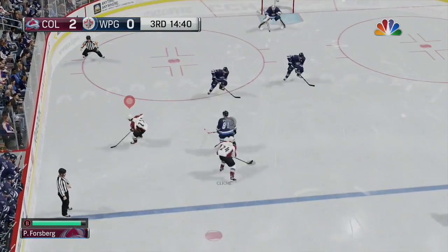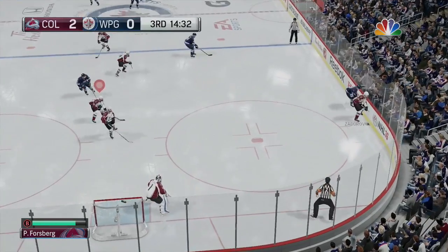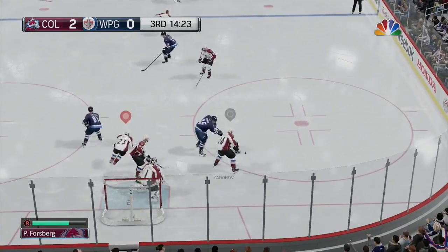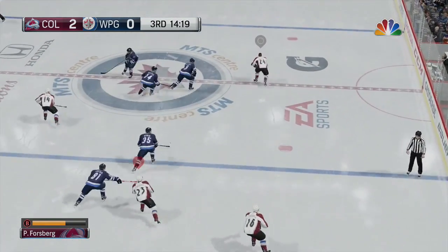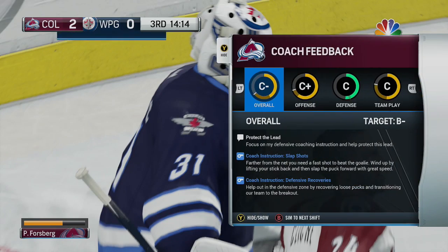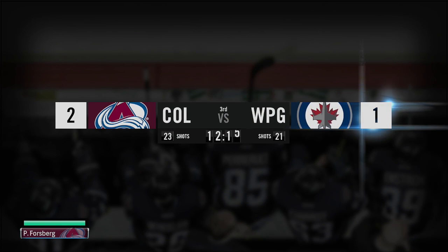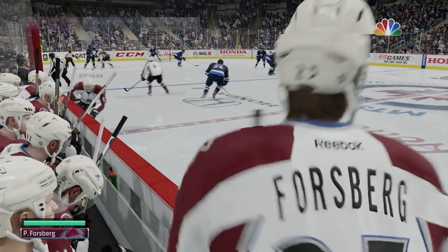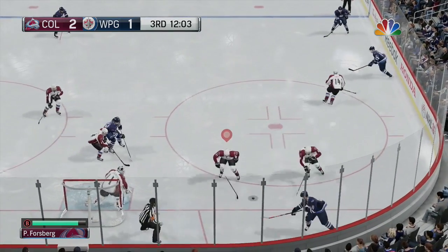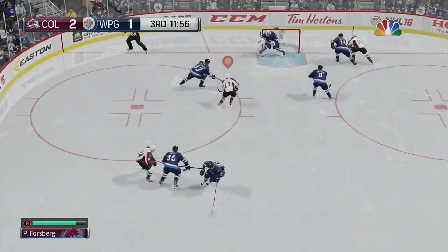Nice back-and-forth puck movement from Forsberg to Kleesh over to Como — low shot on Pavlik and that goes in. Blake Como gets the goal from Peter Forsberg, who was stickless on Peluso, feeds it to Kleesh who feeds it to Como. Past Andre Pavlik, Forsberg gets the assist and the Avs lead 2-1. I don't know why our stats are so low. Kleesh without a helmet has a breakaway, but Pavlik makes the save. We got an assist in this game — we're putting up points.